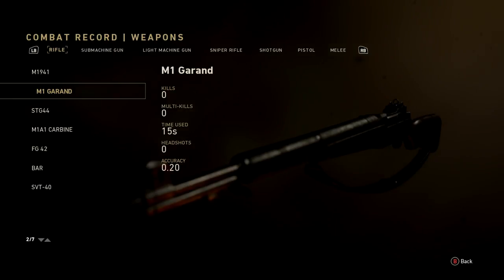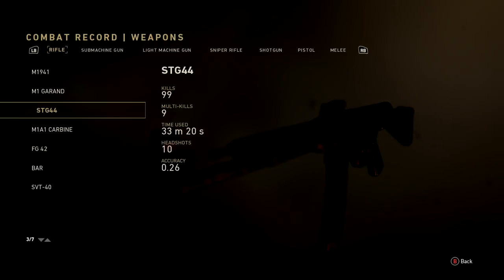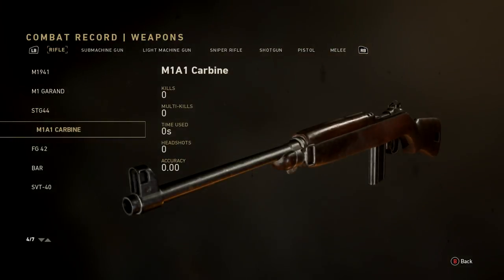I haven't used the M1 Garand nearly as much as I'd like. I'm probably going to start using that once I get some unlock tokens. This prestige I'm going to focus on using every single gun at least once. The STG — I don't know why I haven't used this more. I have the Shingles variant which is amazing: 99 kills, 9 multi-kills, 33 minutes 20 seconds, 10 headshots, 26% accurate.